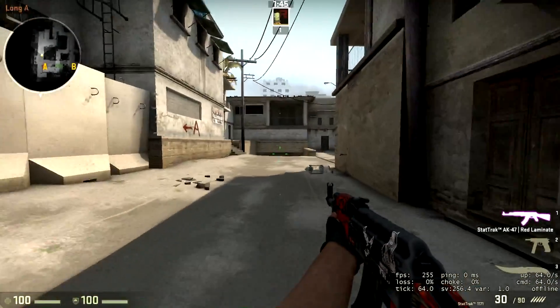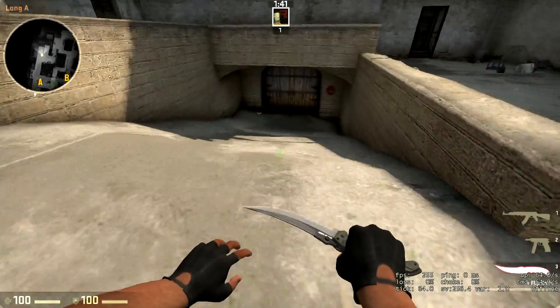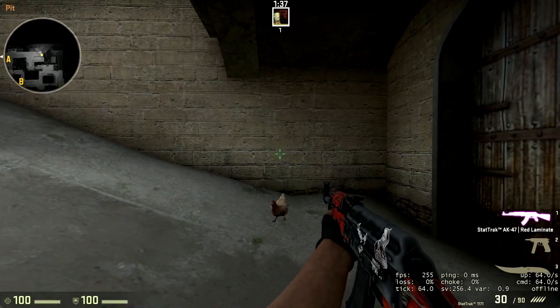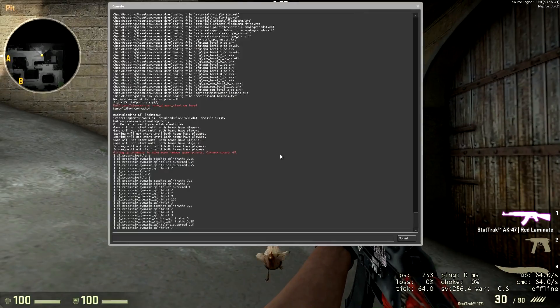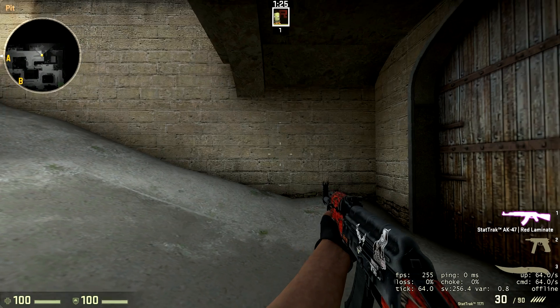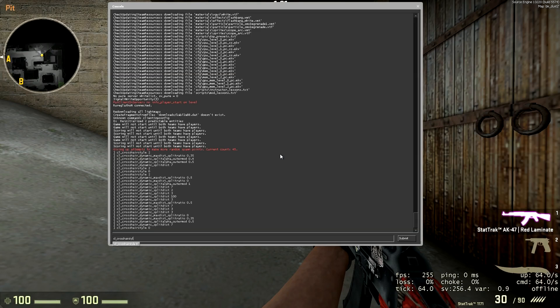Basically what Valve did is changed what cl_crosshair_style 2 does. They changed it from what it was before to a new crosshair which actually displays a similar amount of information to cl_crosshair_style 0, the default crosshair which nobody uses because it's rubbish — it actually displays a similar amount of information to that.